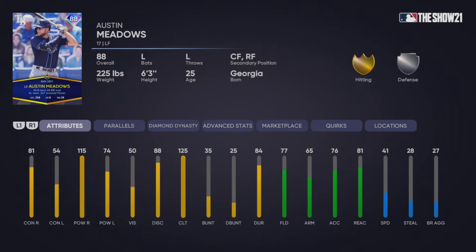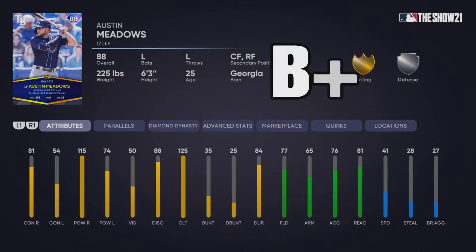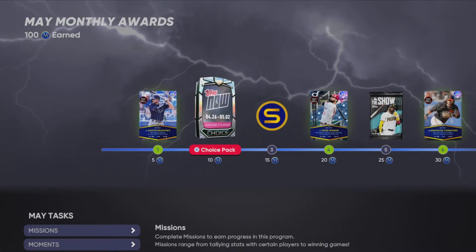Starting things off is this 88 Austin Meadows you get for five points in the program. This is actually a pretty solid card — 115 power versus righties is a stat that stands out. He does have low vision and not the best contact numbers, but not a bad card to start things off. I'm going to give this a B+. It's a good 88, a great hitter card, and a solid benchmark especially if you like Austin Meadows' swing.